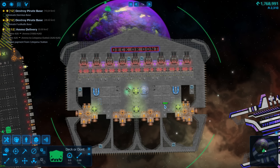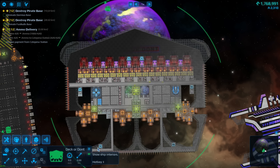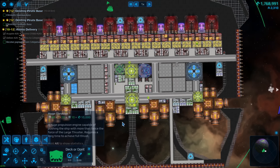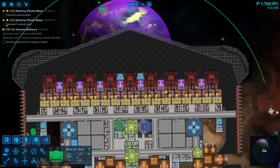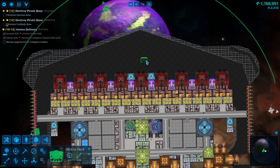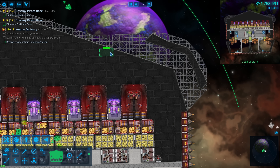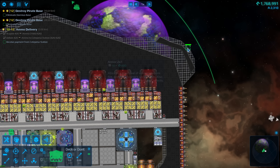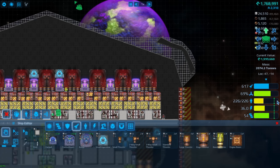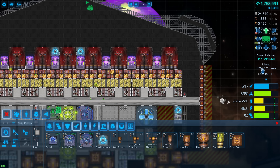Next up: Deck or Don't got one hell of an upgrade. I kept a tiny amount of storage. You'll notice it now has wings — those are there to catch nuclear weapons and possibly railgun rounds at the corners, which aren't quite as thick as I'd like. I didn't want to fill it all out with extra armor because it's still just under 4,000 tons — a very very big boy.